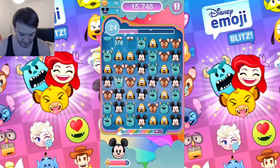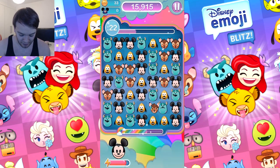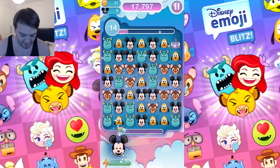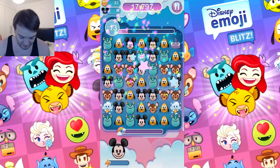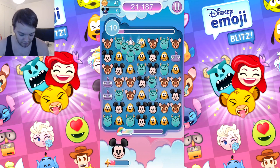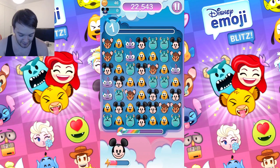I've got blitz mode, so I need to get some points. I'm doing this absolutely terribly. I've got the Mickey Mouse - so I press Mickey Mouse. What does Mickey Mouse do? It turns them into lightning which shoots like that, they chain, and that's pretty good.